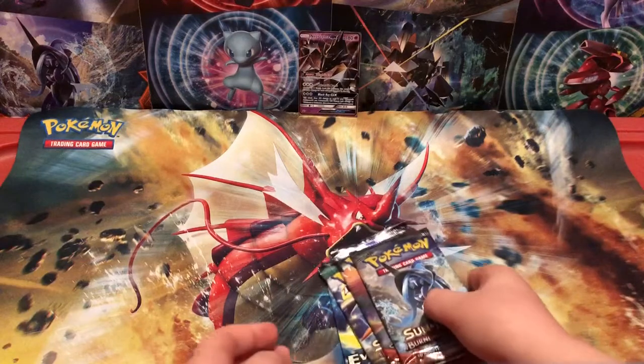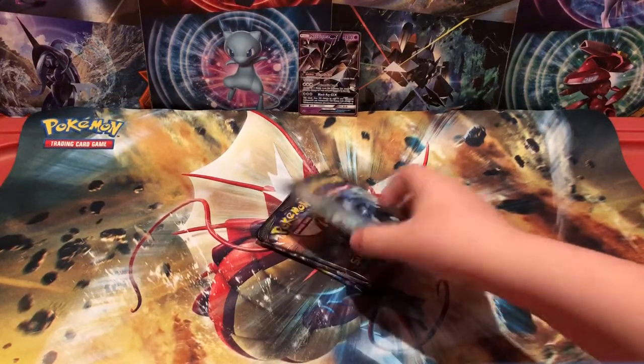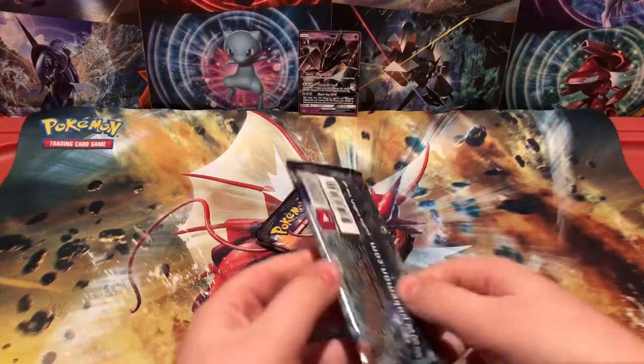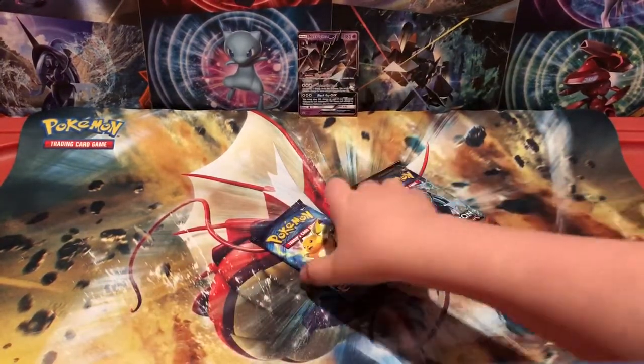If you're wondering why the plastic wrap wasn't on the outside of the tin, it's basically for time's sake. Let's start off with Evolutions.